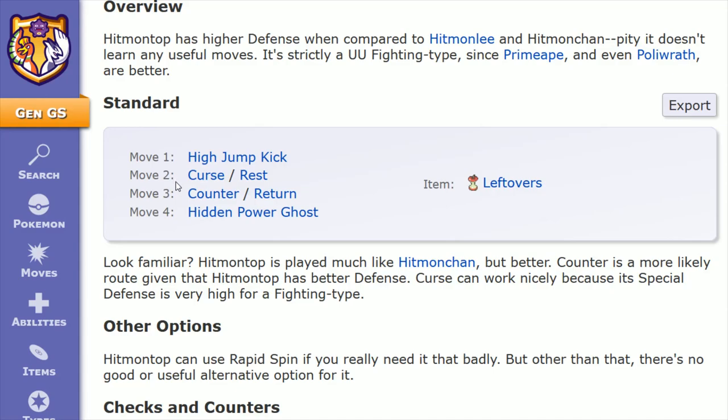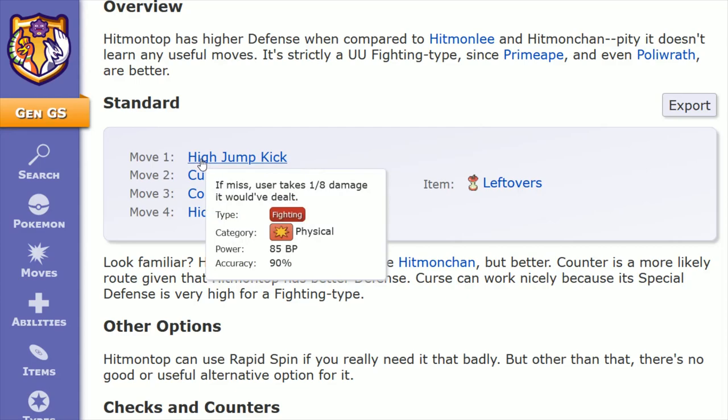Having curse to boost up our offensive output, and also being able to use counter strategically if we're able to predict a physical attack against us, dealing double damage to our opponent in return. Starting off with high jump kick, if missed, the user takes one eighth of the damage it would have dealt.